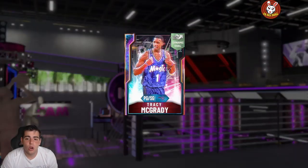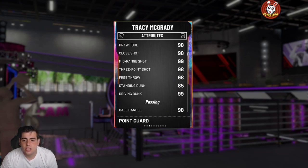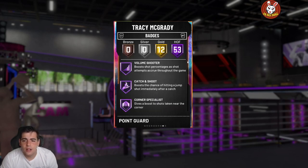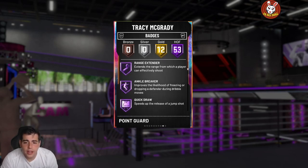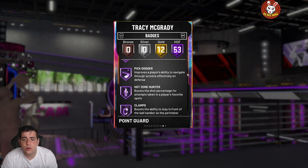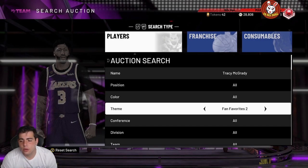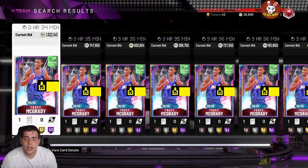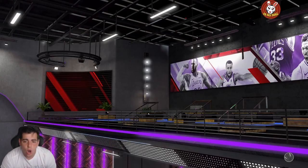Shout out to Jay Moore on Twitter — this card is goated. The best card in the game: Tracy McGrady, 99 overall, 98 three-point shot, 99 mid-range, 99 dunk, 90 block, 97 steal, 98 perimeter, 98 speed, 98 speed with ball, 53 Hall of Fame badges. He pulled this in a pack! This card is going to be at least a mil — checking the price, he's at 1.5 mil. Congrats, shout out to Jay Moore. We're gonna get into some freestyle gameplay with the man, the myth, the legend Tracy McGrady.